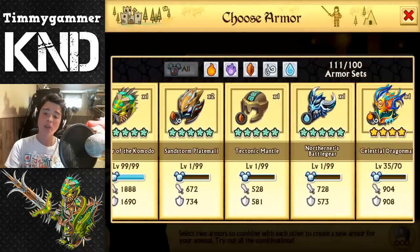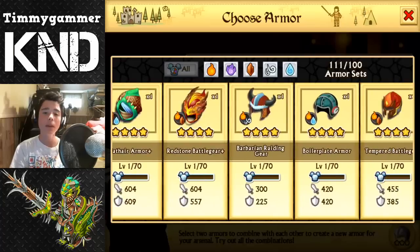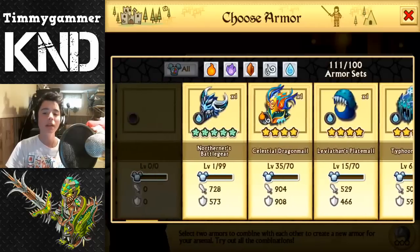So as you saw on the last video, we got another Sandstorm Plate. So today we are gonna fuse it with my Northerners Battle Gear, since I'm not using it because I have Centurion Aegis, and it is better than Northerners.